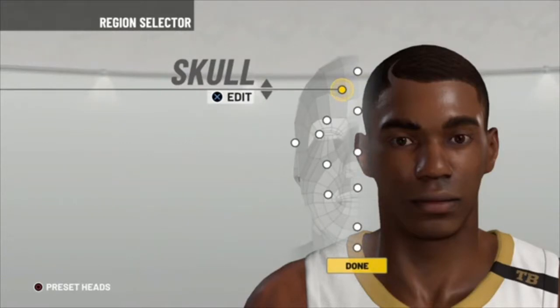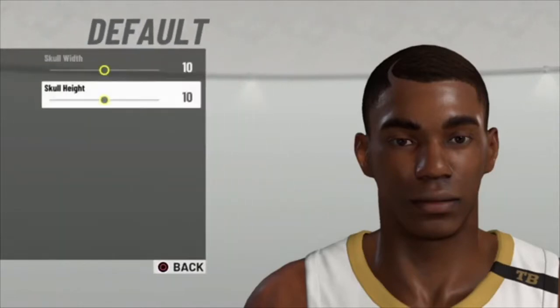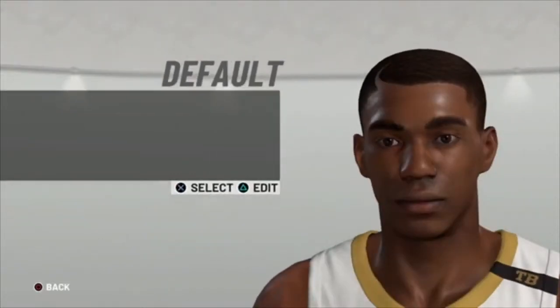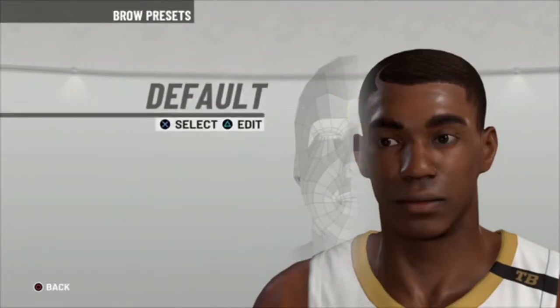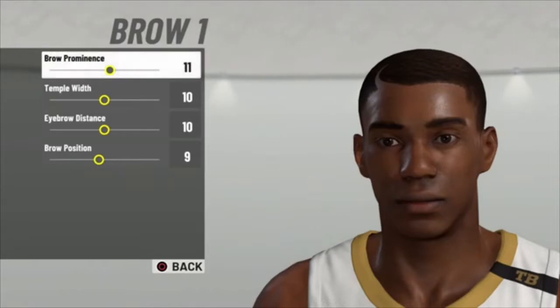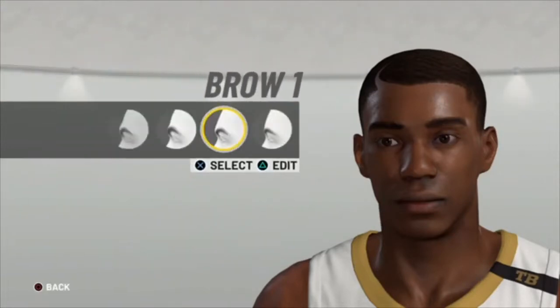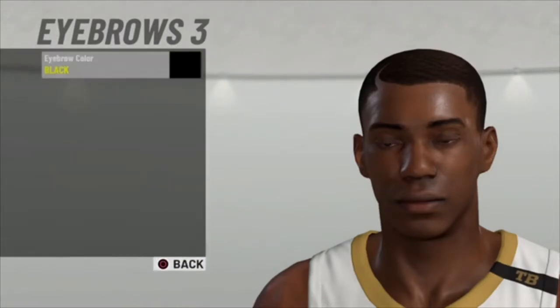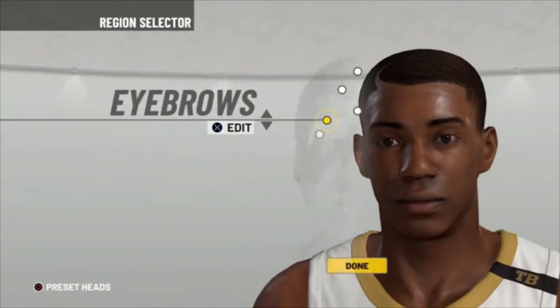For the skull it's default, 20, 0. Then go to brow 1 — just keep it little eyebrows and then do one here. For eyebrows, do about three, just keep it.